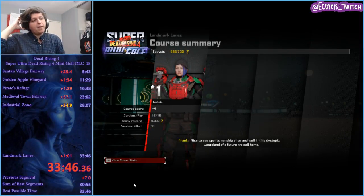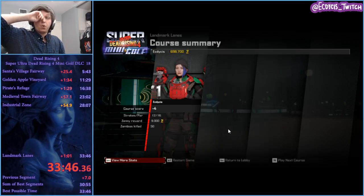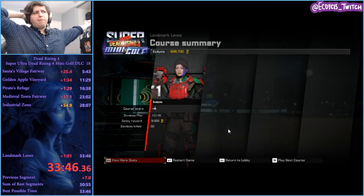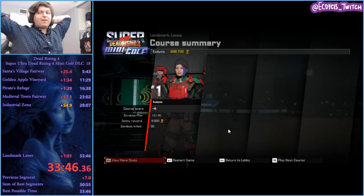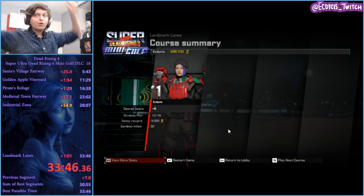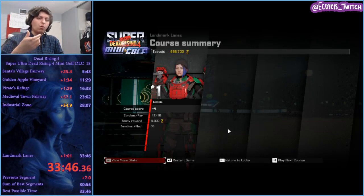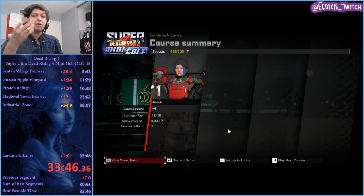And that was Dead Rising 4 Mini Golf with all the courses, new game plus — about 33:46. I had a bit of a rough time in Golden Apple Vineyard; the rest of it was pretty good. If Golden Apple Vineyard would have been better it probably would have been closer to PB. My estimate is 35 because I know some of the holes can get bad. That's okay — it's the nature of the game. I do hope you enjoyed Dead Rising 4 Mini Golf.